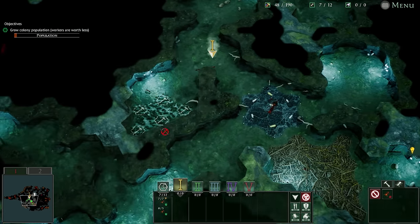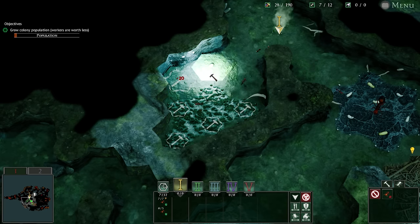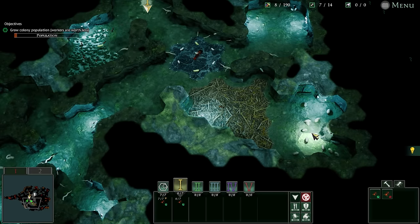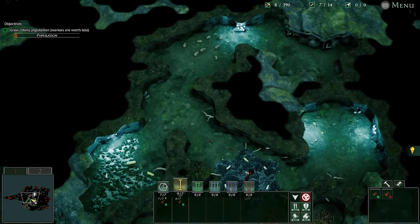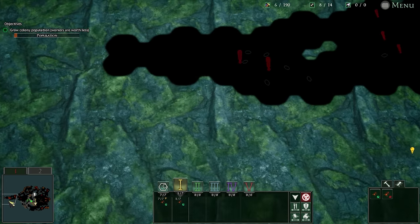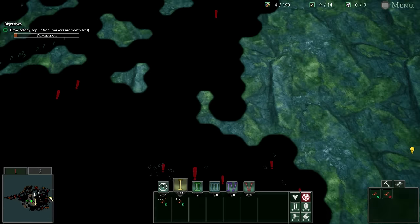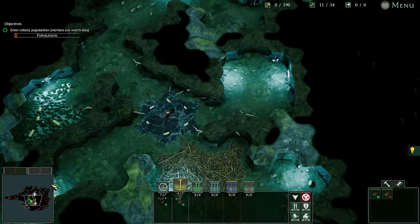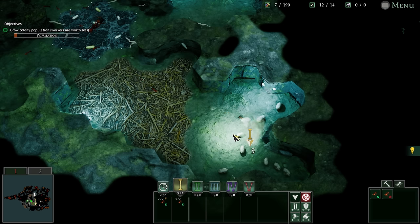They've already been washed out of their homes by the rising water. A lucky few have been deposited on the shores east of the nest. As more arrive, tensions will rise - there isn't space here for everyone. But where's the exit? How do we get out? I don't even know. It says there's a map too - maybe that's going to happen eventually.